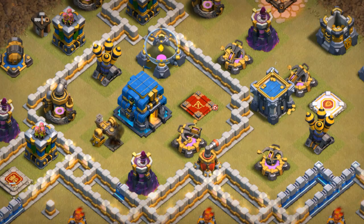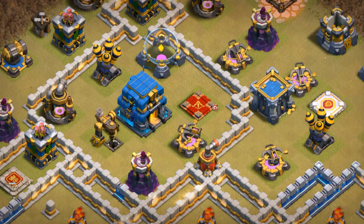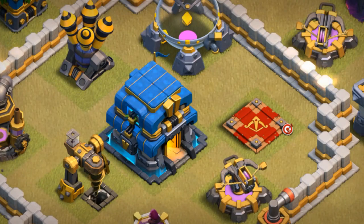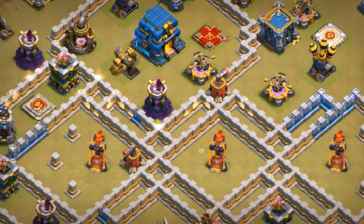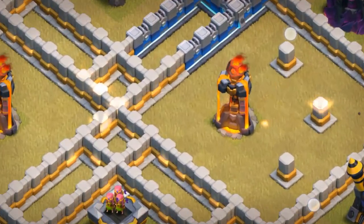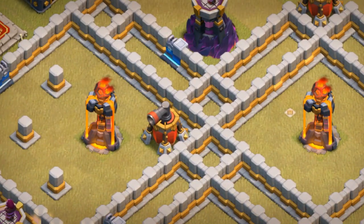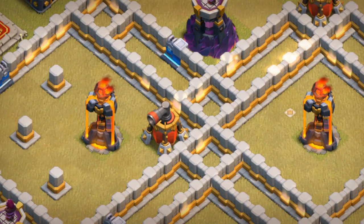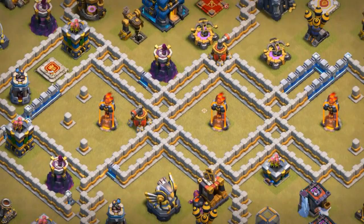If you do a normal Zap Lalo or Blizzard Lalo, I don't have a lot of Blizzard value apart from maybe the Town Hall, but I have some space so I could have some Giant Bombs. Also if you zap the Infernos, I may have Teslas because this is all basically empty space — maybe just one Tesla and a bunch of Red Air Bombs, or maybe a full Tesla farm.